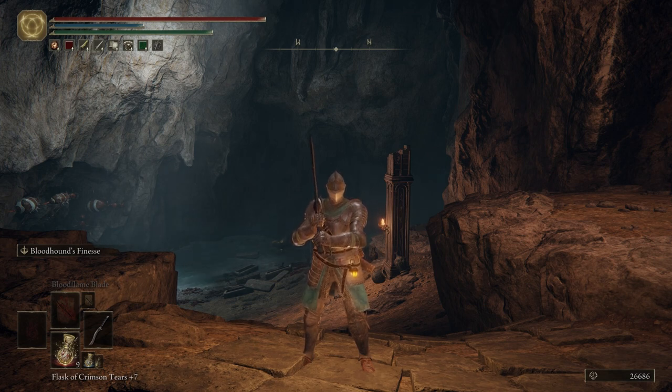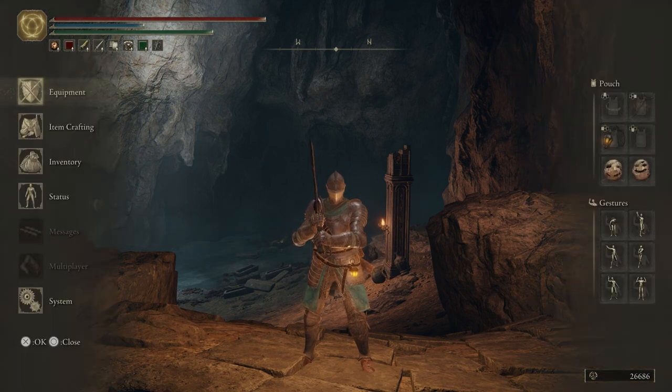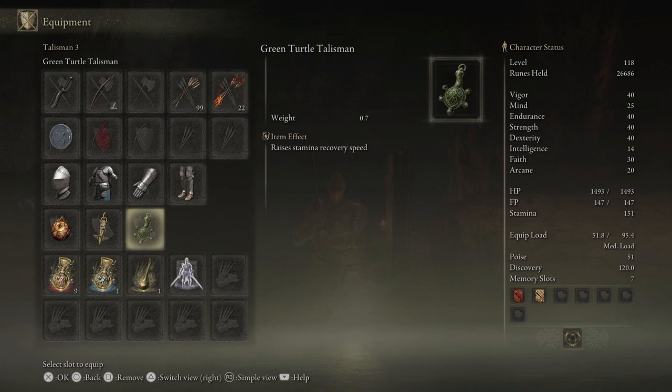All I did was change out my gear, and then I went ahead and put on a third talisman — the Green Turtle Talisman. You don't have to put on the same talisman; I just like it. It raises your stamina recovery speed, so it's pretty good if you're doing a lot of melee.